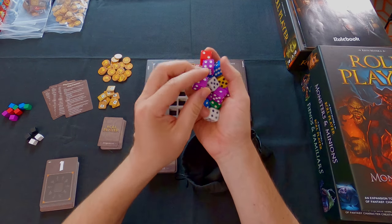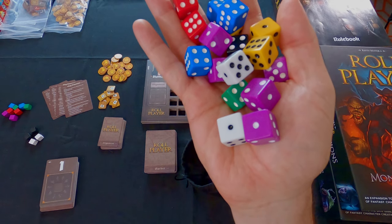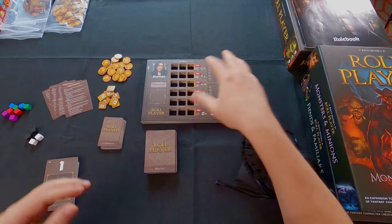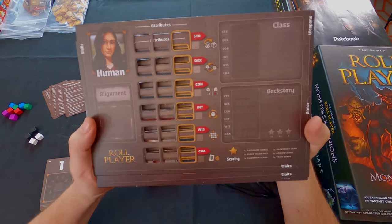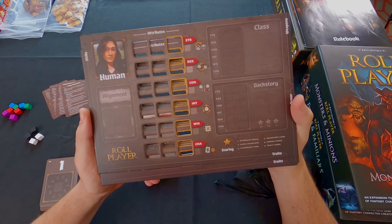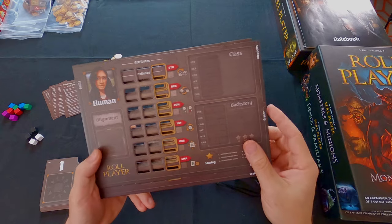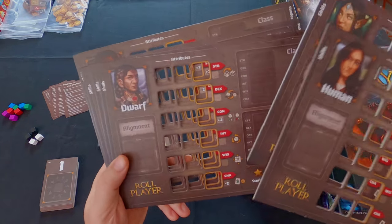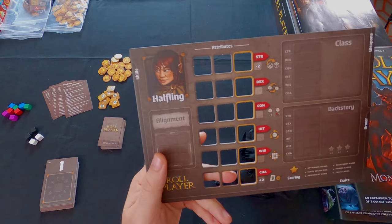Look at all these dice. Lots of yummy, delicious dice and they're all in different colors. In the middle here we have some character sheets. Let's go through each one - these are double-sided sheets with a female side and a male side.